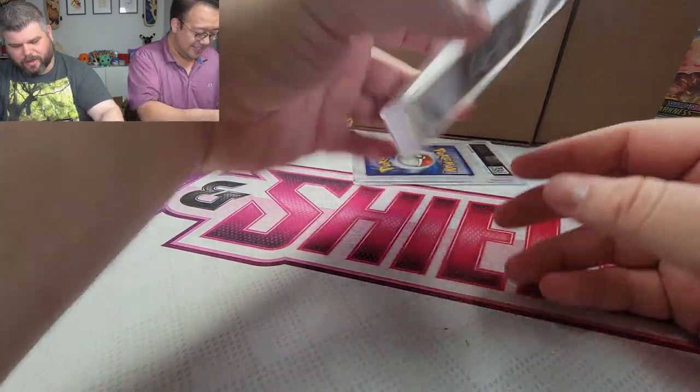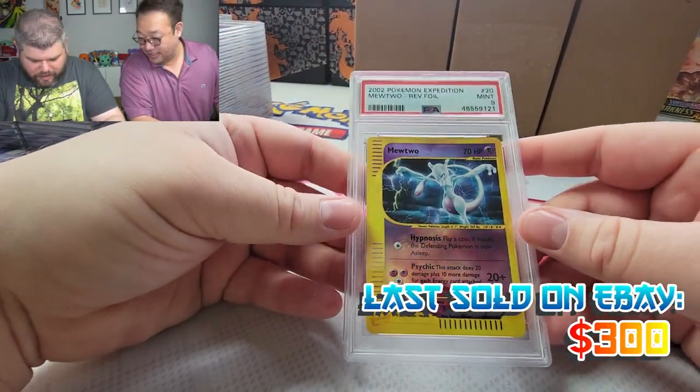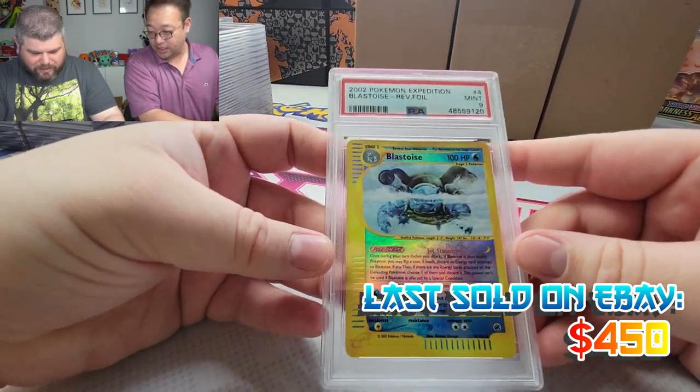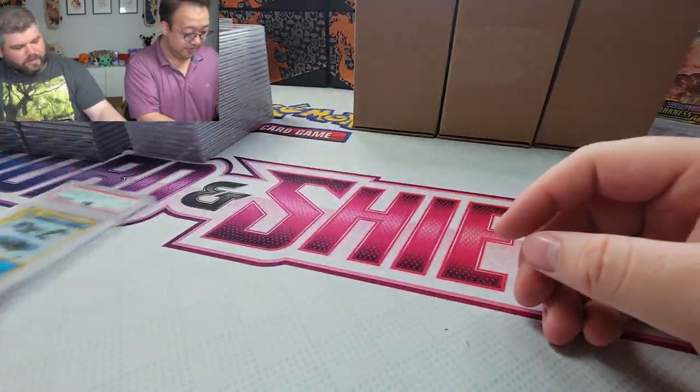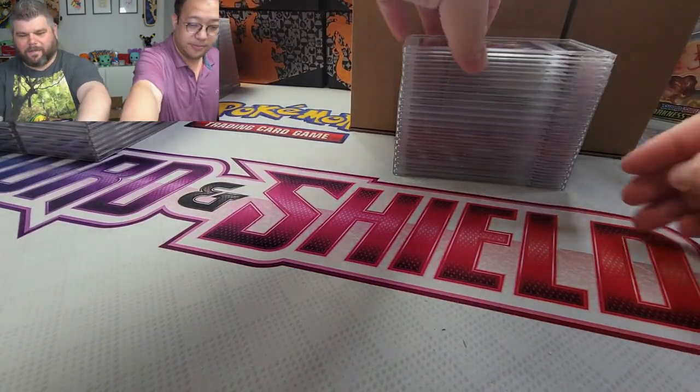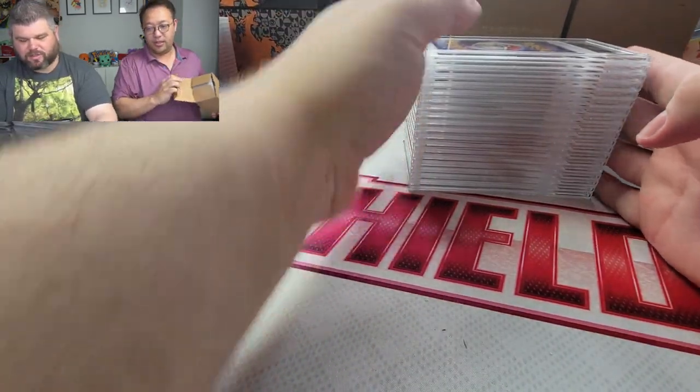Articuno got a 9, not bad. Articuno 10 — let's go, one of them's a 10! Blastoise got a 9. These were part of the pack I opened up. Alright, so this is box 12.